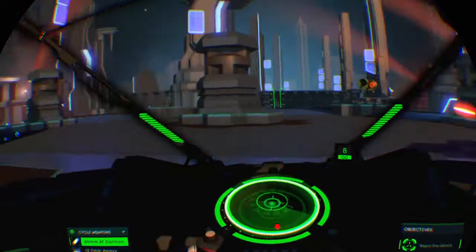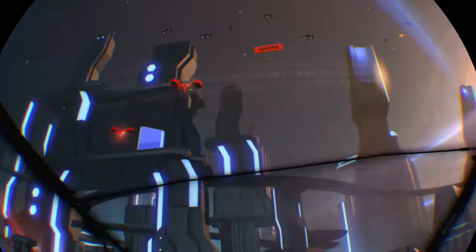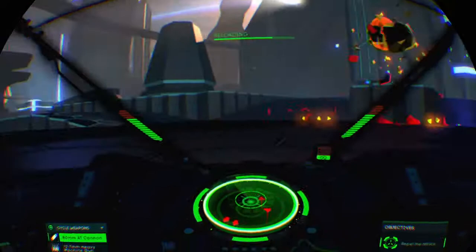Flyers, take cover. Use the machine gun. Swarm, here it comes. Use the machine gun and find the EMT as soon as you can. EMT weapon charging.